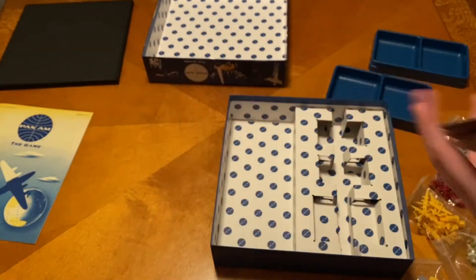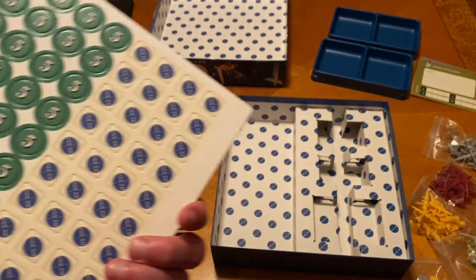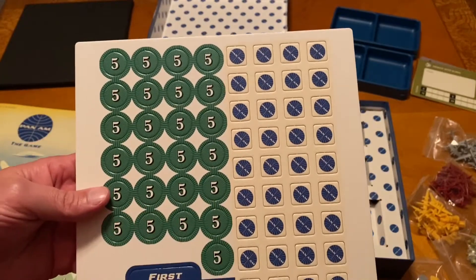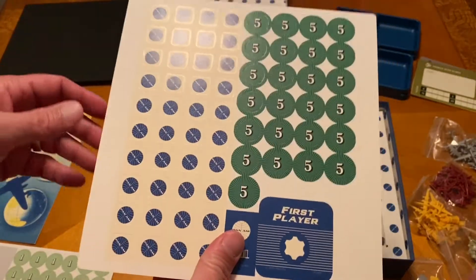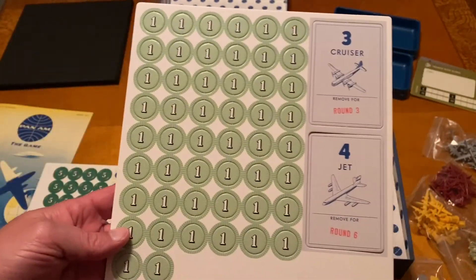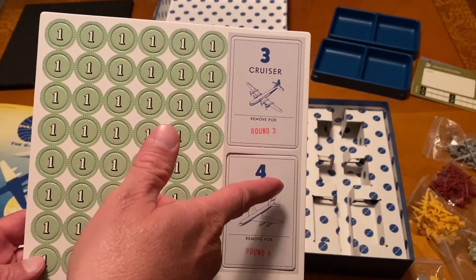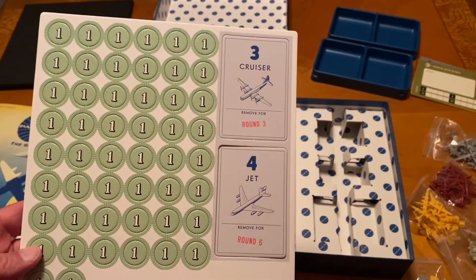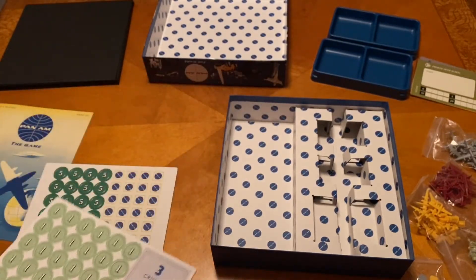The back is just their solid color. You've got some punch-outs there in plastic. We've got the Pan Am little tokens and the first player token. Over here we have some more tokens that are basically going to cover up spots on the board. You were talking about the retro look — see how it looks like it was stamped on there. That's really cool.